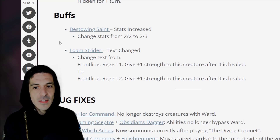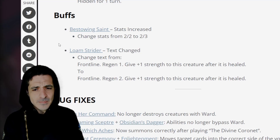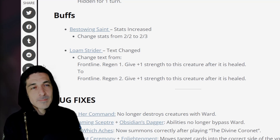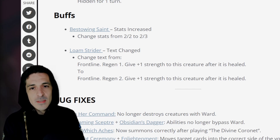Buffs. Bestowing Saint — increased stats from a 2-2 to a 2-3. At the start of your turn, heal a random damaged friendly creature for 2. A 2 mana 2-2 is just not a great stat line — Vanguard Axelman is a 1 mana 2-2 with Blitz, Trider's Sailweaver is a 1 mana 2-2 with Ward. So going to a 2-3 is a lot better. Turn one, you pip out Bestowing Saint and it's almost like an Olympian Guard — if you're going first and you pip out an Olympian Guard, it's really hard to deal with and it just gets value. I think I like it. It seems like it'd be pretty good.